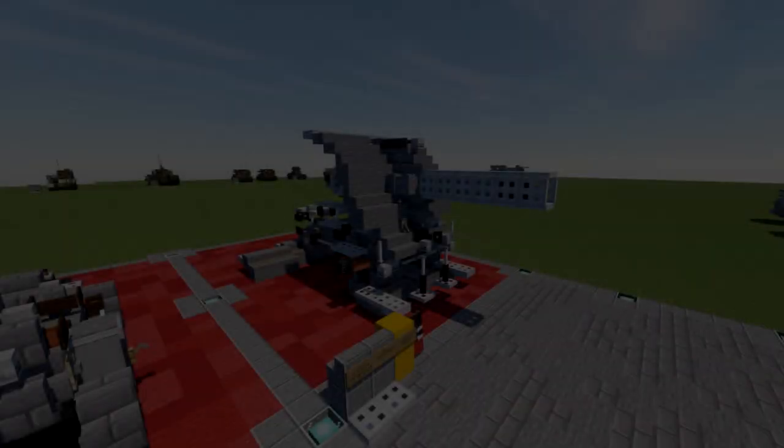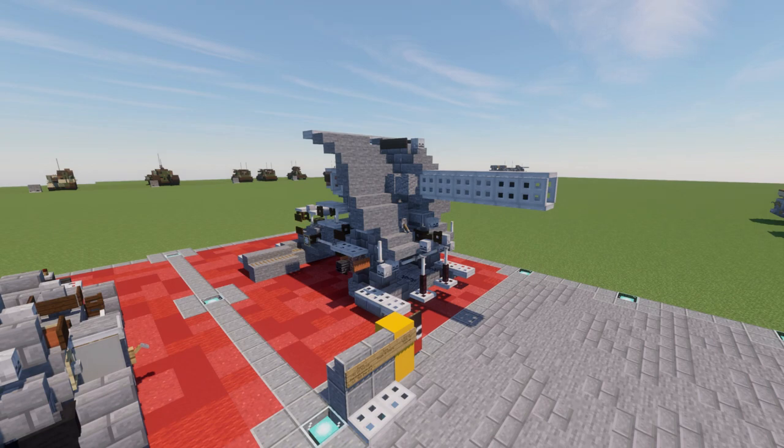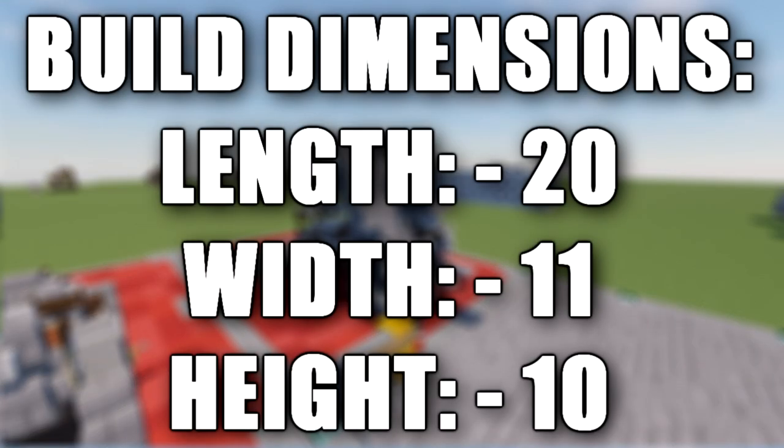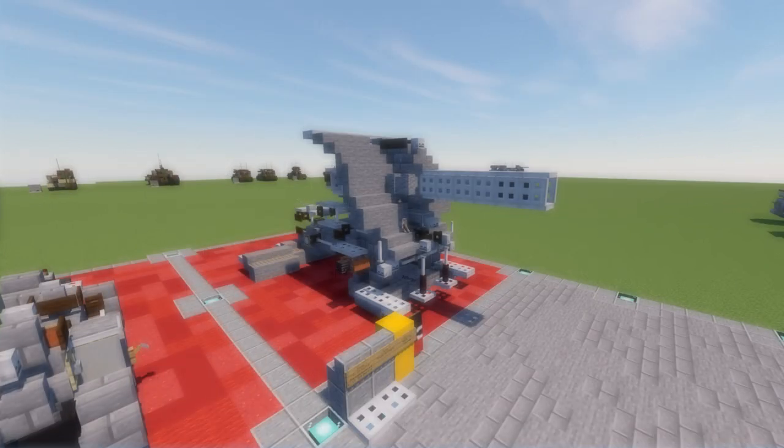Hello ladies and gentlemen, before we begin we're bringing you another Minecraft World War 1 tutorial. In this tutorial we will be going ahead and building the 42 centimeter Creuset Marine Canoe 14 L-12, also known as the Big Bertha Howitzer.